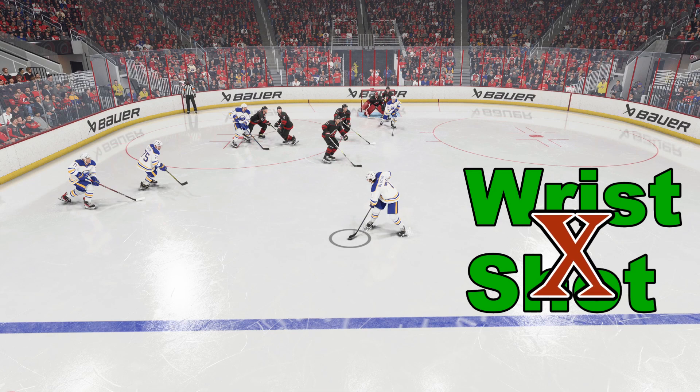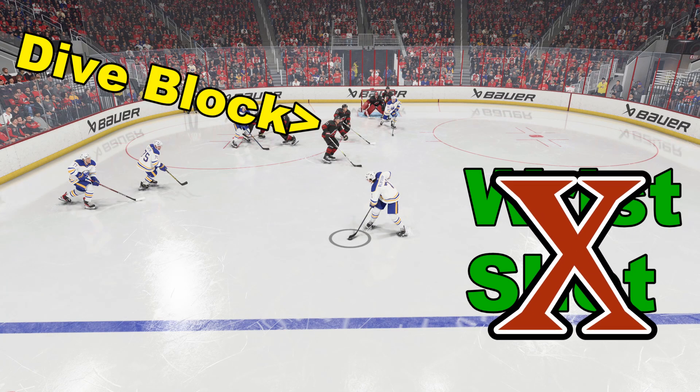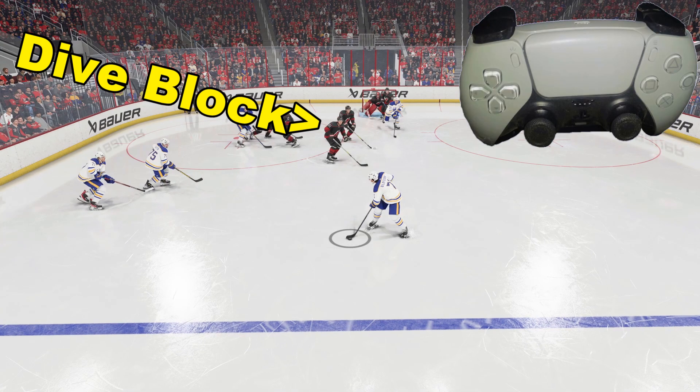We would like to stop that by going through a dive with number 82. Now fortunately, there's no other players near us. If we dive into another player, we'll get a penalty for that. So we don't want a penalty, but we want to go for a dive block to take away a shooting lane.